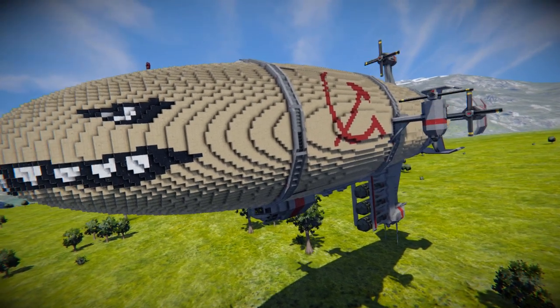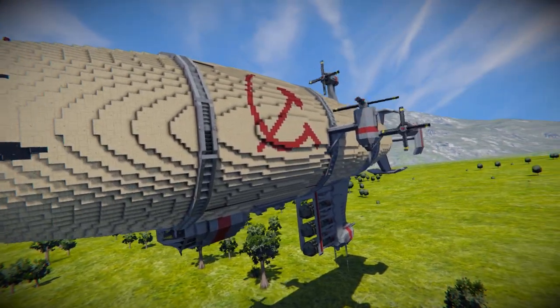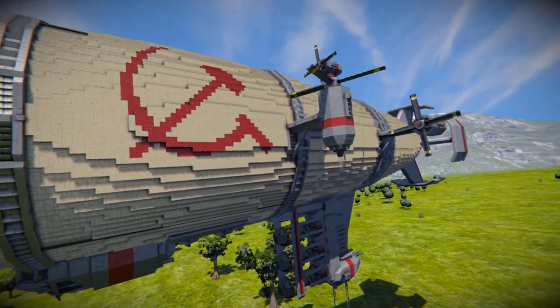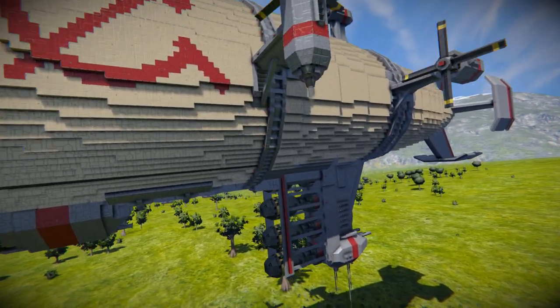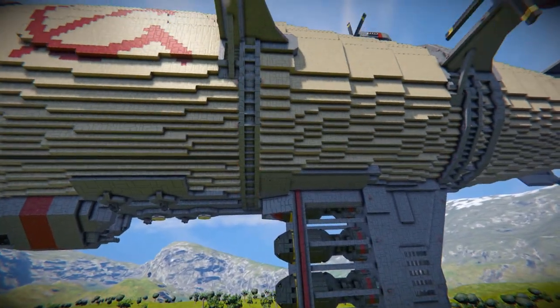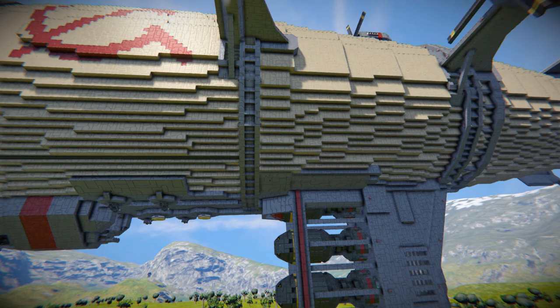Coming around here, we don't really have that many features on the outside. We do have all these propellers everywhere, which have atmospheric thrusters inside them. If we come down below here, we have the bombs which drop, and on the inside - which you can't actually see - there is a little welder which will create bombs after a short delay.